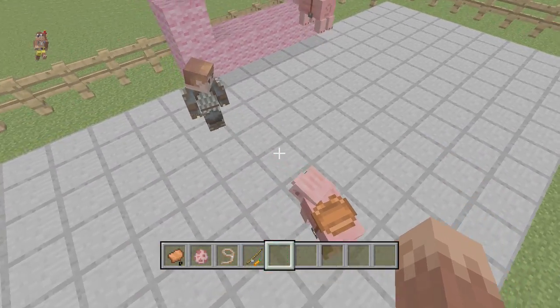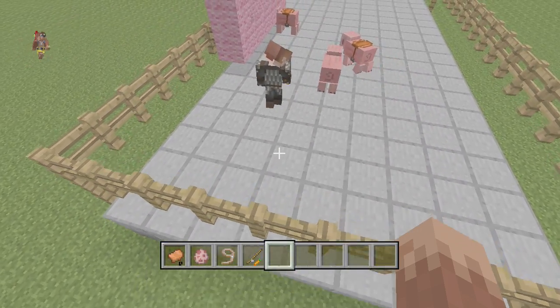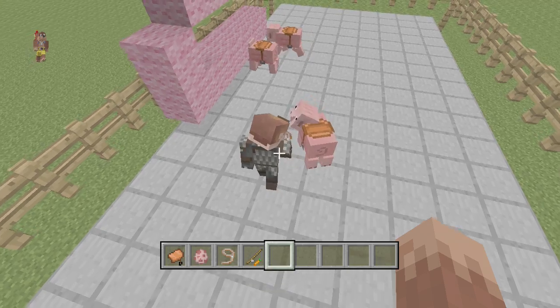First, you put saddles on the pigs — you'll need at least three pigs and three saddles. Saddles are quite easy to find; they're mostly found in dungeons.